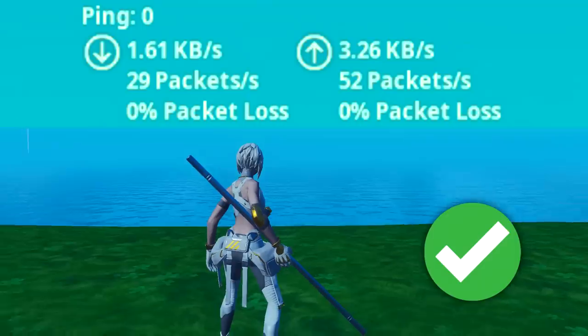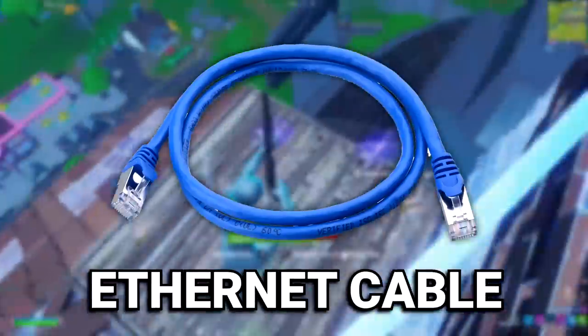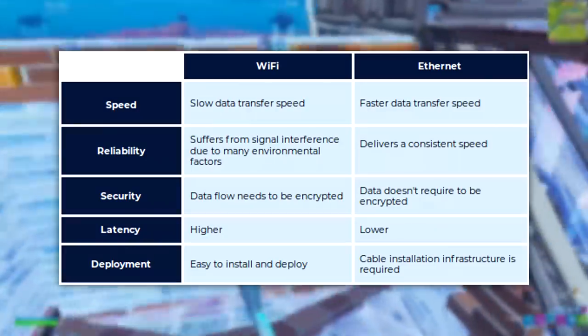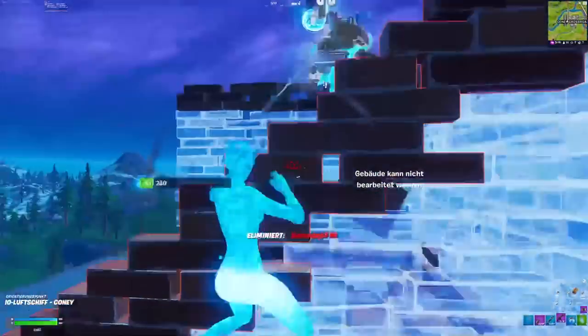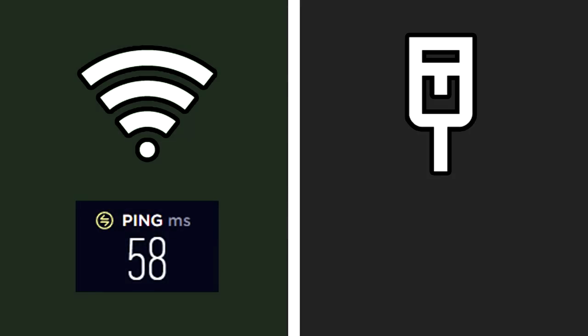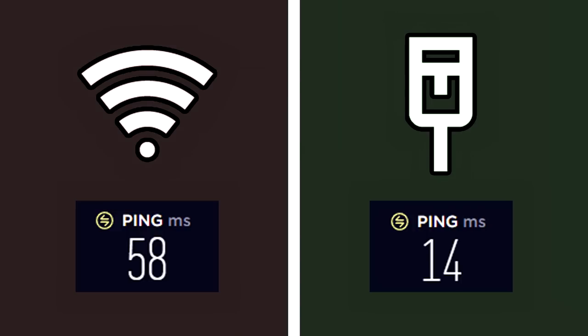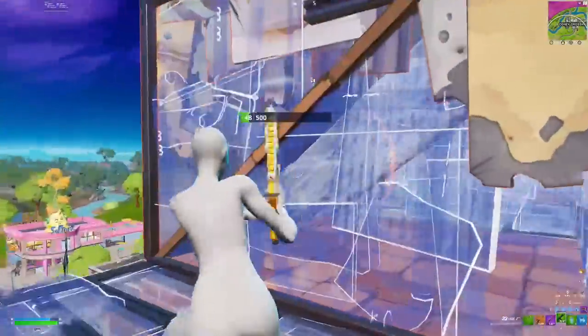Now let me show you guys how to improve your ping in Fortnite. Starting off with the most obvious tip, you need to use a wired connection if possible. Using an Ethernet cable to connect your modem to your PC is not only more stable and more reliable than a wireless connection, but it's also way better for your ping. On average I get between 40 to 58ms using WiFi, but using a wired connection I get between 13 and 20ms. That's literally a ping reduction of nearly 50% just from using a wired connection.